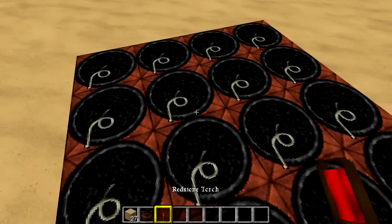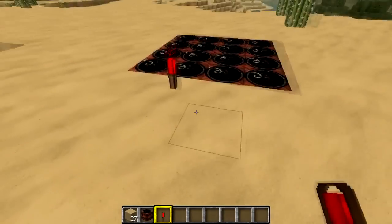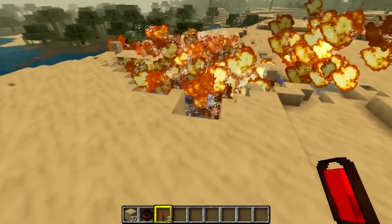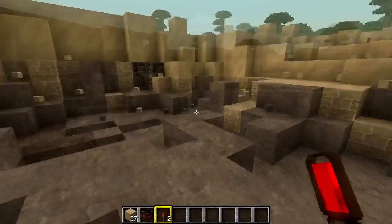Place one redstone torch in and when you place it, stand well back. Place it there and stand well back because what will happen will be amazing. And that, everyone, is how you dig a hole in Minecraft.